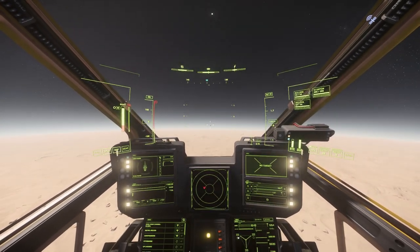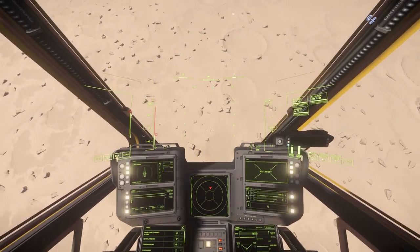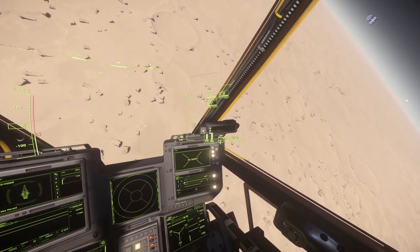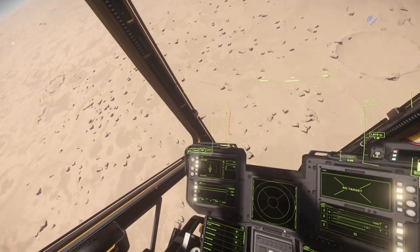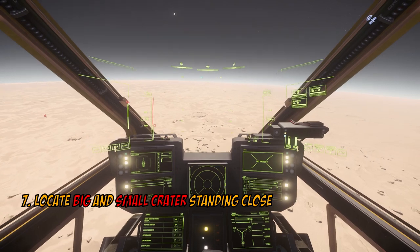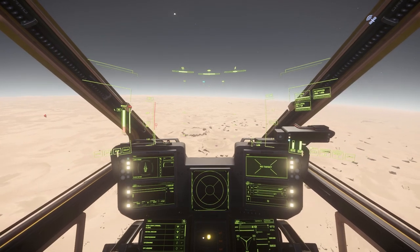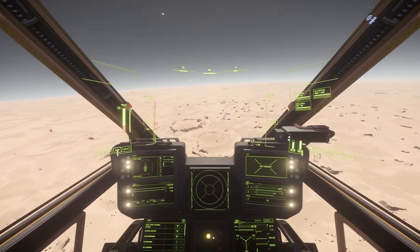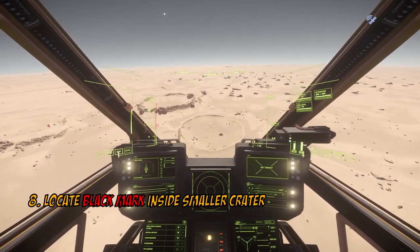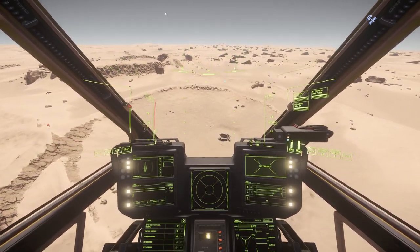When you reach 54 kilometers, stop. Turn left and search for a big and small crater standing very close to each other. Fly towards them and in the smaller crater you will see a small black mark — that is the cave entrance.